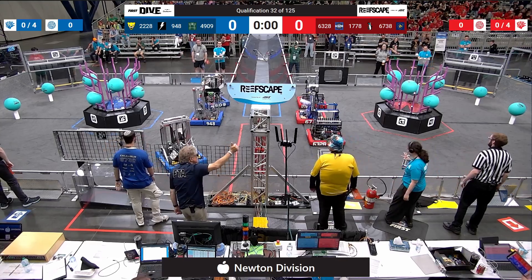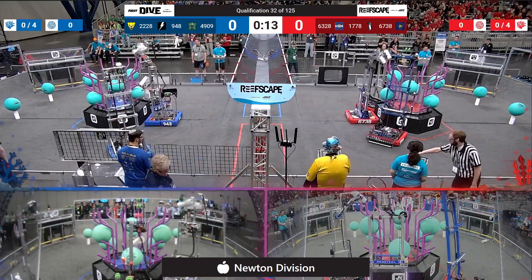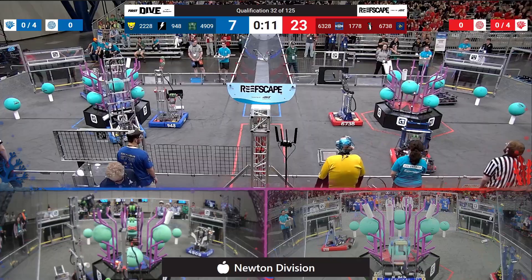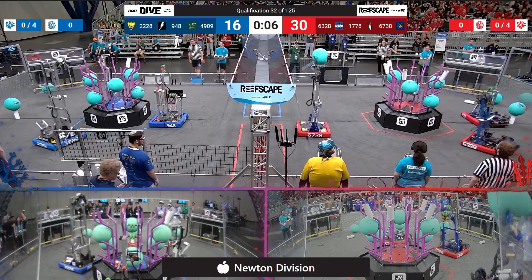Alliances, behind your lines in 3, 2, 1, go! And the match begins. All the robots move. All the alliances score, so there's a ranking point on the board for everybody.